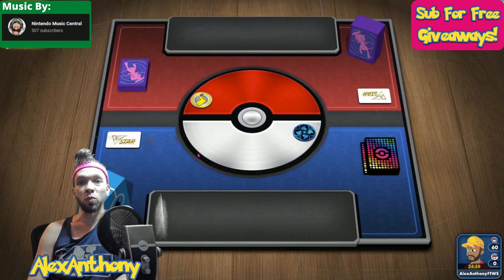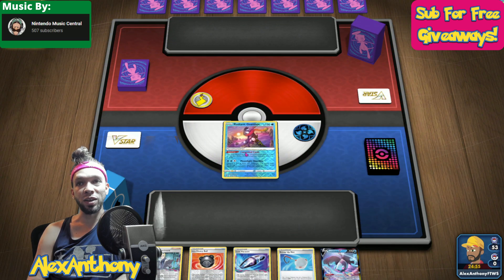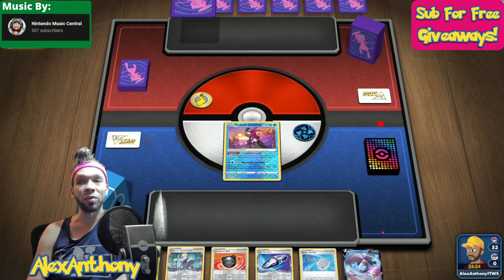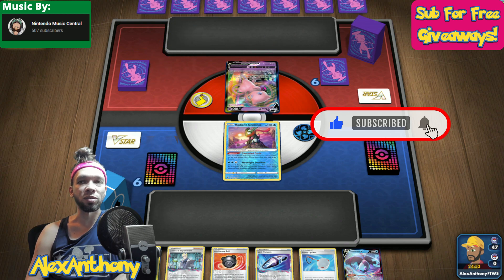So here we've got a nice Pikachu coin. We lose the flip — opponent's turn. Not always bad depending on if we can play turn one Colress like we can right here, even though we don't really have the Pokemon that we would like. We would like to have a Comfy in the active right now, not a Greninja. Luminion is nice, although we do already have the Colress.